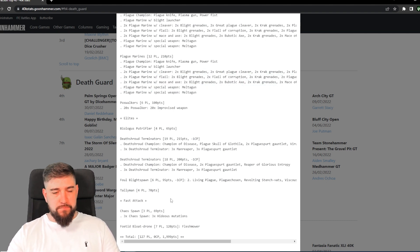The Foul Blightspawn is the most interesting unit for me — and I am a spawn enjoyer. There are a lot of moving parts here. The Foul Blightspawn's base ability is to make a unit within three inches fight last — that is not an aura, so it won't be extended. However, Living Plague and the aura from Revolting Stench-vats are auras, so we can go up to a maximum nine inches with Living Plague, meaning any enemy units within range do not get the benefit of any auras they would otherwise have received, other than psychic powers.